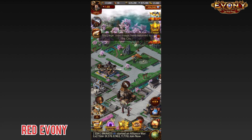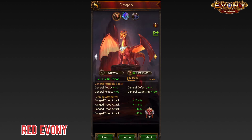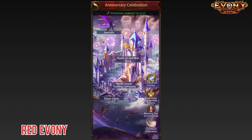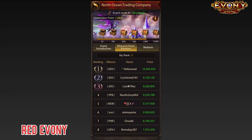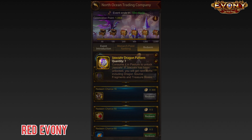For anyone that doesn't know, the anniversary celebration opened up and we finally have the North Ocean Trading Company available. That also means that the dragon, Jozar, is available to get. If we go to the North Ocean Trading Company, we can see the menu there and there is another joint event going on where you complete quests and get celebration points. We'll look at this a bit later. If we come to redeem, we have the area where you can redeem items and you see here the Jozar dragon pattern.